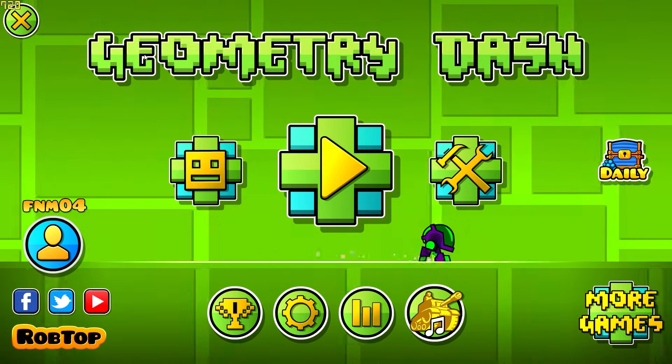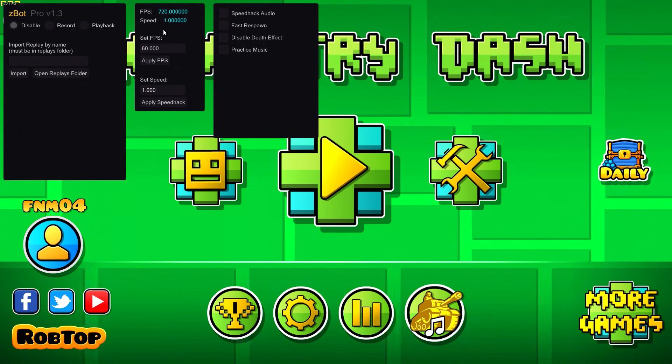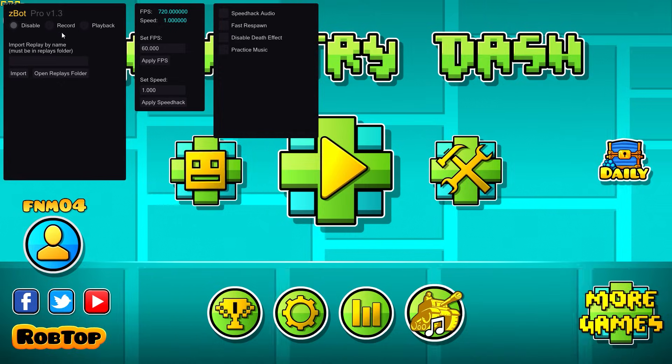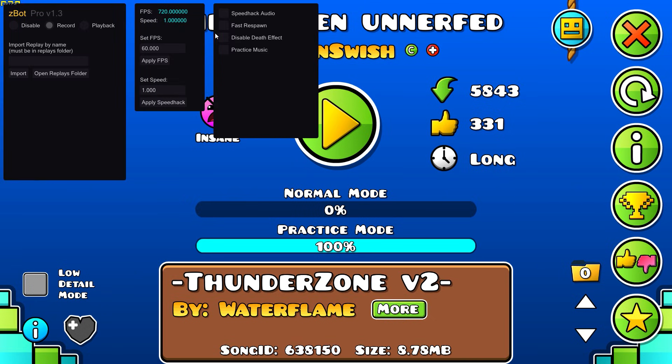Once you've launched the game for the first time, you can press Right Shift and this menu will pop up. We're going to start with recording a macro. I'm going to be recording 'The Golden Unnerved' — I tried to bot this before and Y-Bot didn't really turn out so well, but Z-Bot has fixed physics for ship and UFO, so it should be a lot easier and quicker. To start out, you're going to want to set your FPS to whatever FPS you want for the level.